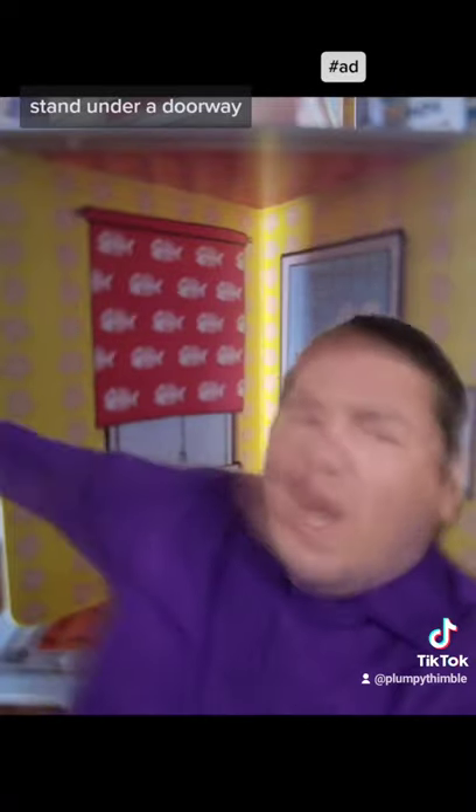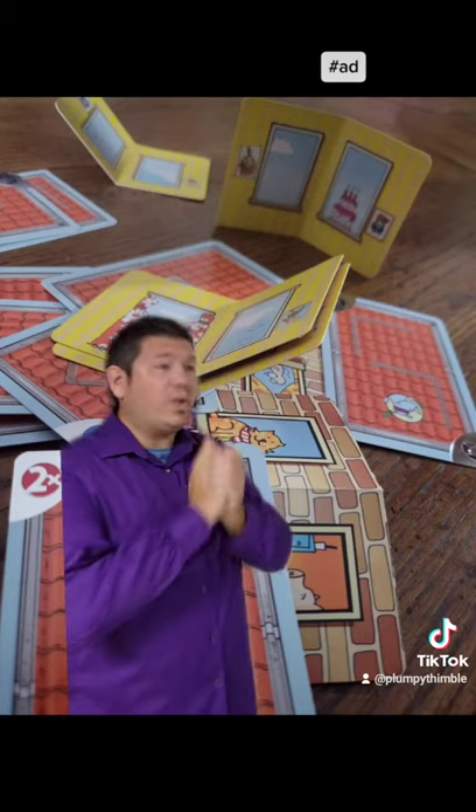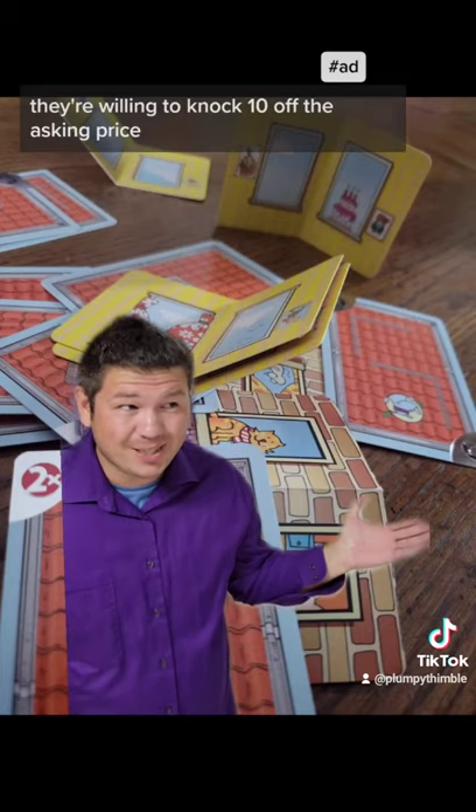Stand under a doorway — it's just one of three ways that the game can end. Okay, the good news is I spoke to the owners — they're willing to knock 10% off the asking price.